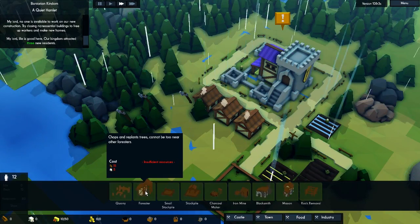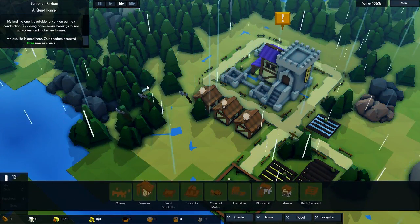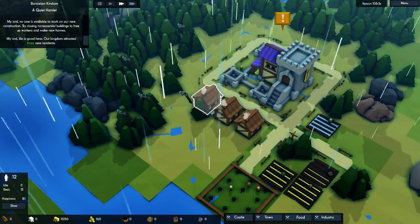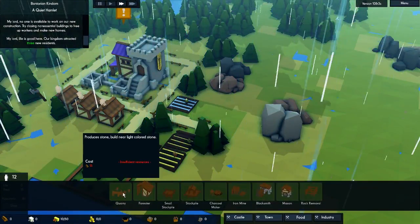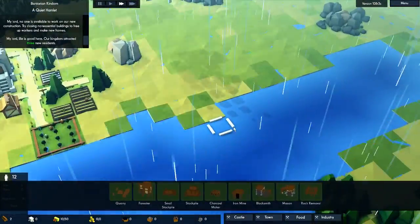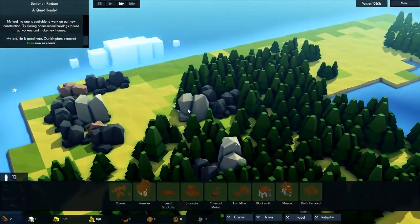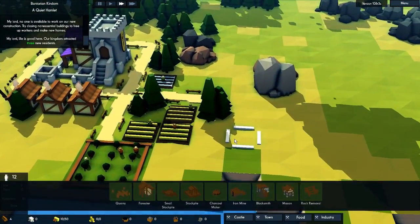Okay, let's see here. Oh yeah, you make the quarry before the forester. I always expect the forester to be the first one — feels like many strategy games you get a forester first. In this game you get the quarry first. We're going to put it here. We have one stone there, and I think that stone is really, really close. We have three stones in total — that's a lot of stone when we need it.